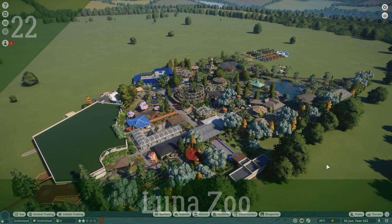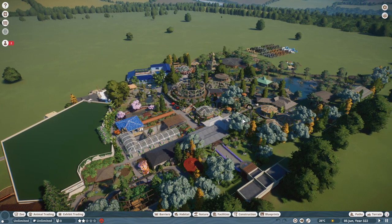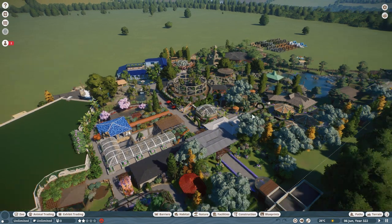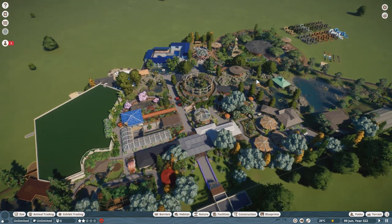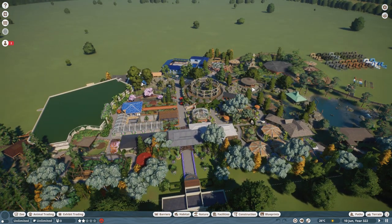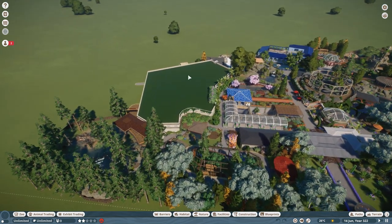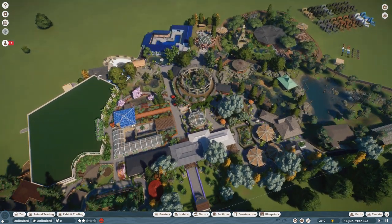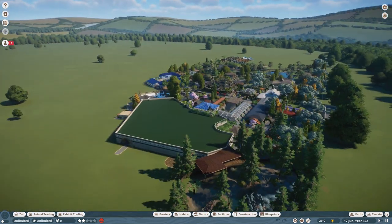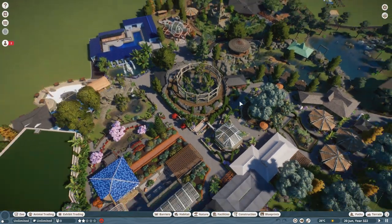Hello there, welcome back to the channel. Thanks for being with me today. We are back in Lunar Zoo — our zoo based on buildings and foliage. I thought I'd start by giving you a bit of an overview of the zoo so far. I think it's coming along really well; I'm very happy with it. It's nice to be designing a zoo with a bit of a difference. On the whole everything has come along quite nicely.